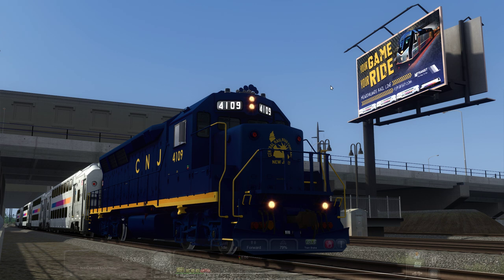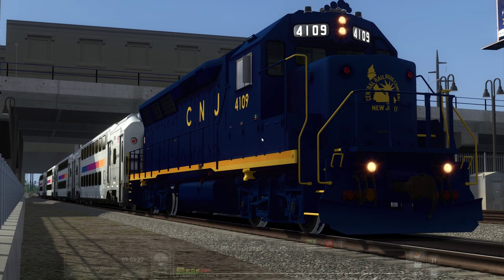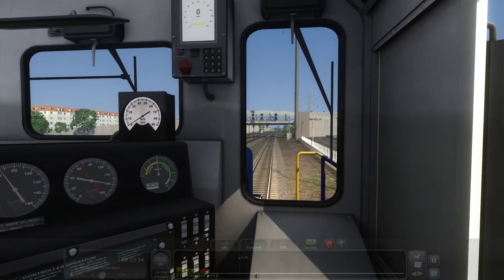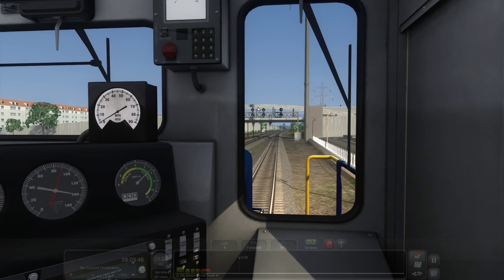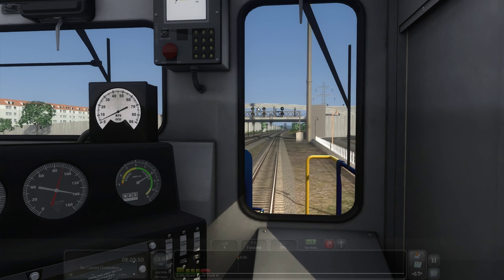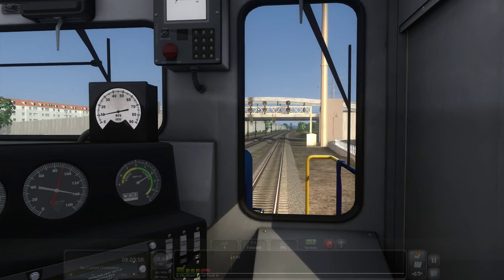What we're going to focus on in this video is the Pascac Valley line that runs up into New York. We're sitting in a GP40 with the lovely CNJ livery — a darn good-looking livery. We've got a couple of bi-levels back there; they don't normally run up this line, but they have and do. We're currently at Secaucus with our passengers already on board.